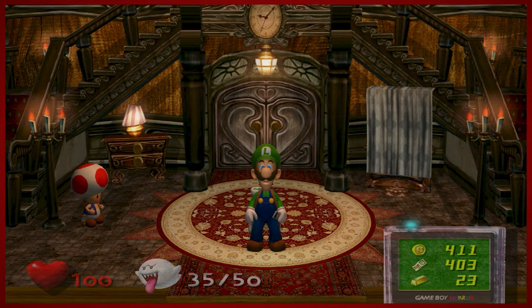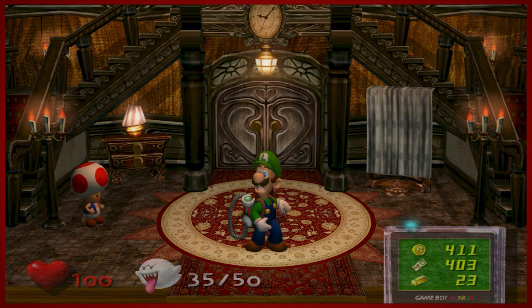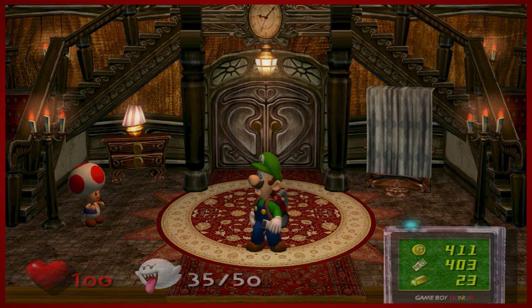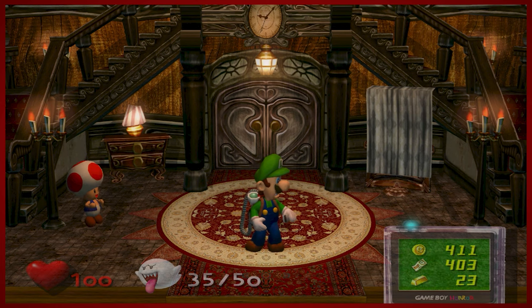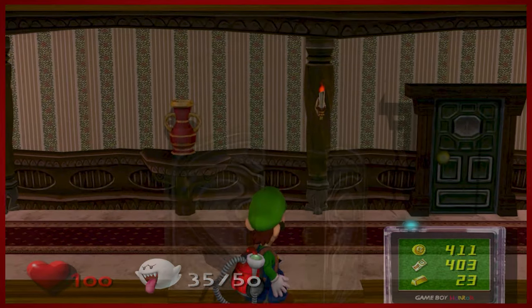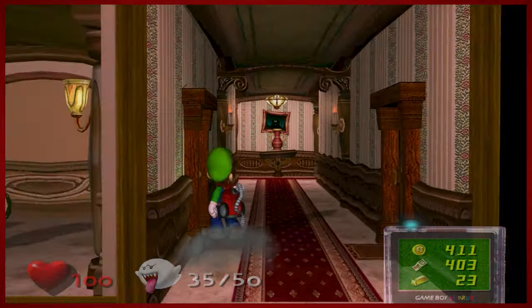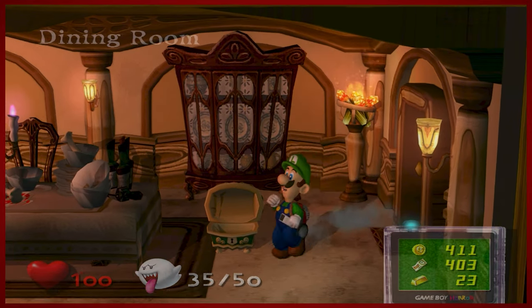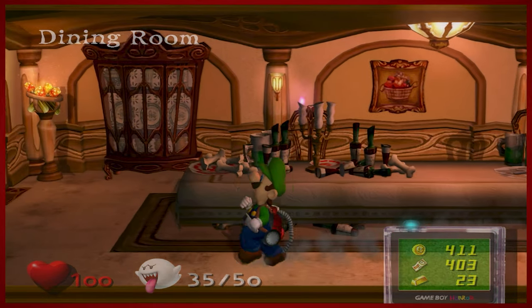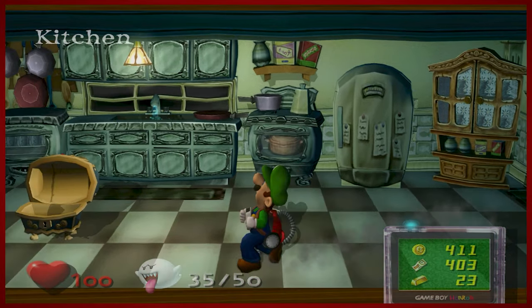Hey guys, D-Mike here for another episode of Luigi's Mansion. Last time we had the big boo boss fight on the balcony, and today we are going to kind of go all over the mansion. We've got a lot of things to do and it's going to require doing a bit of an out-of-sorts episode — there isn't really a lot of continuity in the way that I intend to approach this. We're going to be going from the top to the bottom and back again. There's a lot — I want to say this is their attempt to pad the game out.